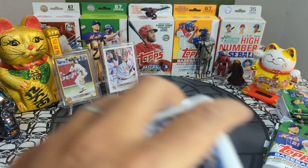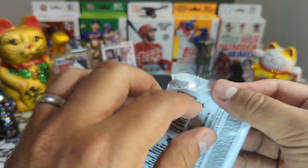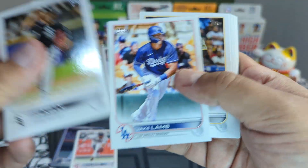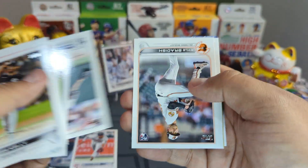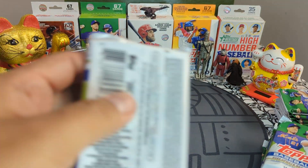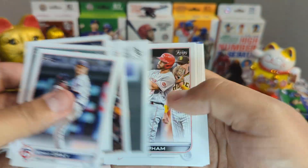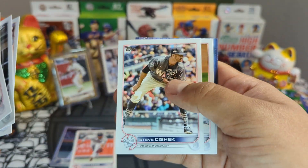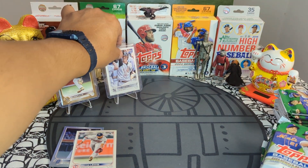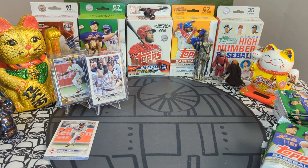I still need the Bobby with the mullet — I've been offered the card for free and said no, I want to pull it myself. In one of my hangers, blasters, or hobbies I'm pretty sure it's in there. One of these days I'm going to be jumping for joy when I pull it on video. Sonny Gray, very nice. First blaster: CJ Abrams true rookie gold and a Josh Donaldson short print.